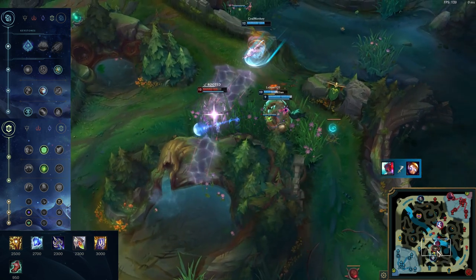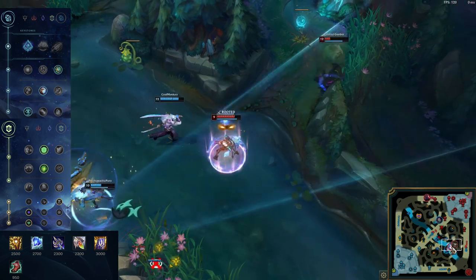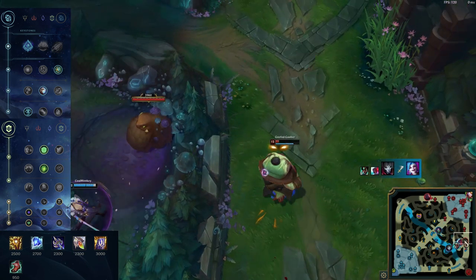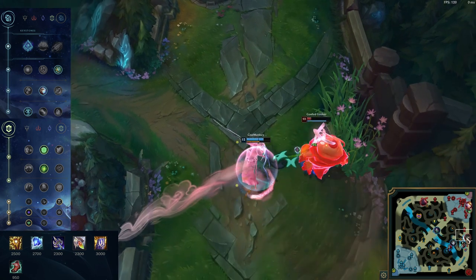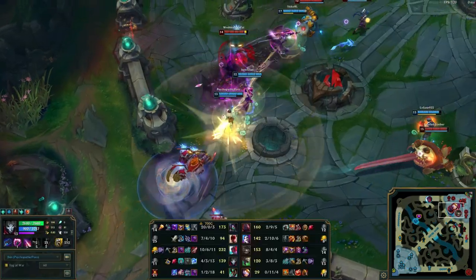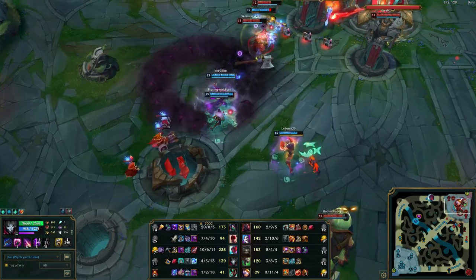To achieve late-game Jhin, all you need to do is buy Locket of the Iron Solari. This way, you can at least provide your team with 10 armor and magic resistance in a teamfight. You can also continue to stack other items that help your team, such as Frozen Heart for the attack speed slow, and Randuin's for the attack damage reduction. If anyone gets mad at you for your build, simply point out that you wouldn't do any damage anyway, no matter what items you buy. However, if you're the type of person who absolutely must do damage at all costs, my last build is just the build for you.